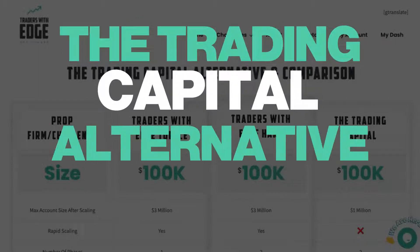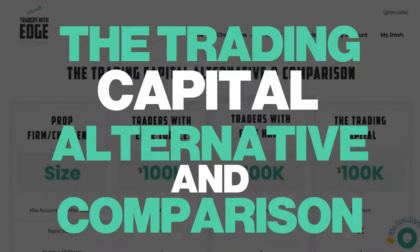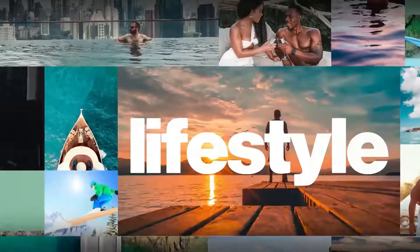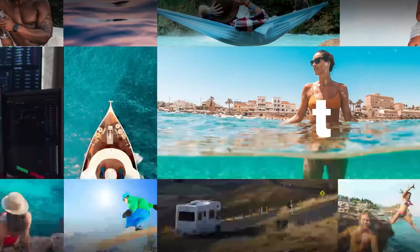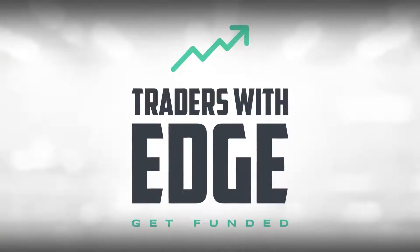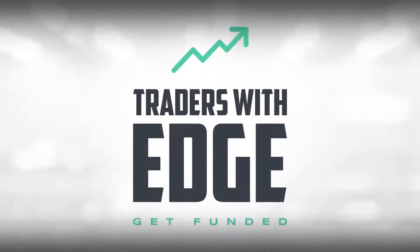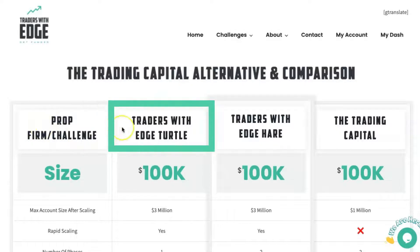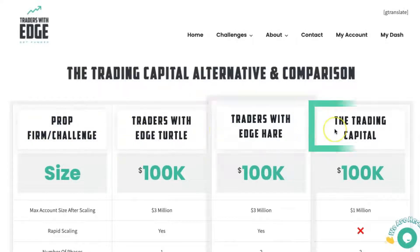The Trading Capital Alternative and Comparison — that's what we're going to be going through in this video compared to Traders with Edge. Up the top here we have the Prop Firm and the Challenge Type. We have Traders with Edge Turtle, the Traders with Edge Hare account, and the Trading Capital, which only has one type of account at the time of recording this video.